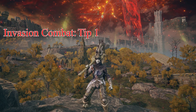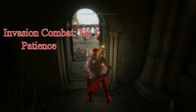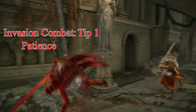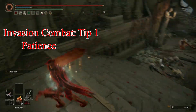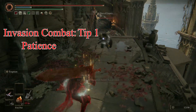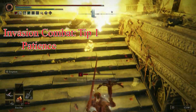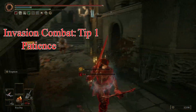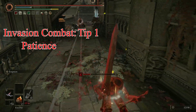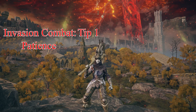Tip number one is patience. There is no need to push two or three people as soon as you invade a world. Stay back, analyze the situation — what type of players they are, what type of weapons they're using, and if possible, what type of Ashes of War are on those weapons. Once you are comfortable enough to engage them, still let them come to you. Punish their mistakes, and if you get one person low enough, then you can pressure. Do not be afraid to take a hit to confirm a kill — it will save you in the long run.